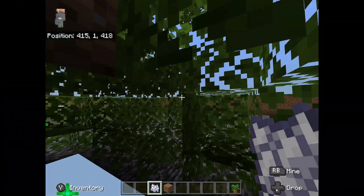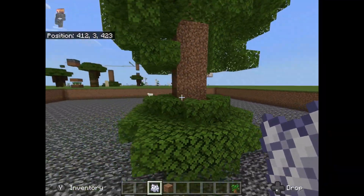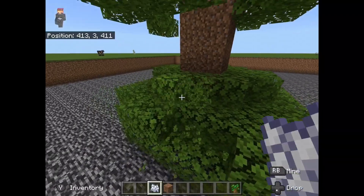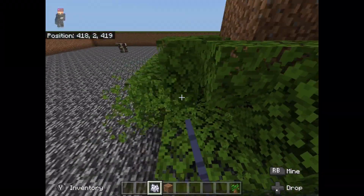Alright, and as you can see, the glitch worked. The tree just spawned under the oak saplings, just like this. This is when you know the glitch worked. What you do now is you break all of this, just like this. And it only took me a few tries, like 6 to 7 tries.